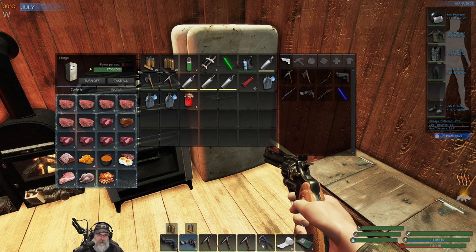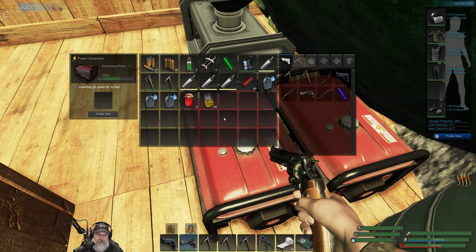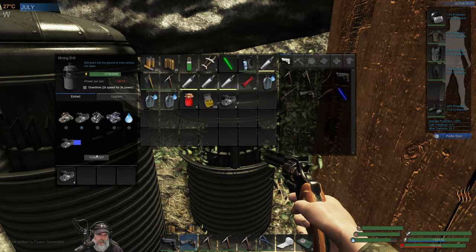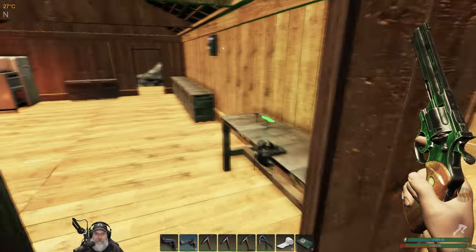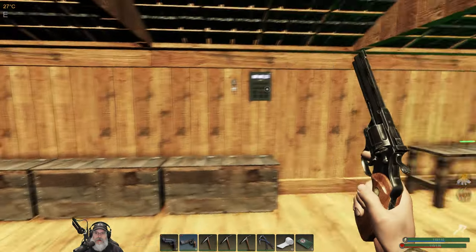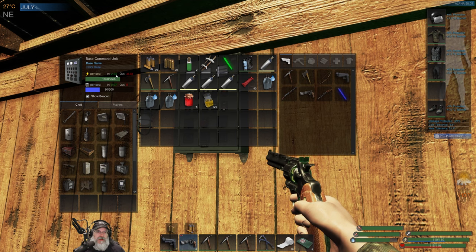We've got climbing axes, spare picks, as much ammo as I currently have, antidotes, five health packs, ten bandages, a light, and our air tank. Everything's repaired — I think we're good to go, though I have a feeling I'm missing something. I'm going to turn these off for now, because I just want to make sure we don't run out of power while we're out and about. Those two generators should fill the power all the way up and then shut off, so we should be good to go until we get back.